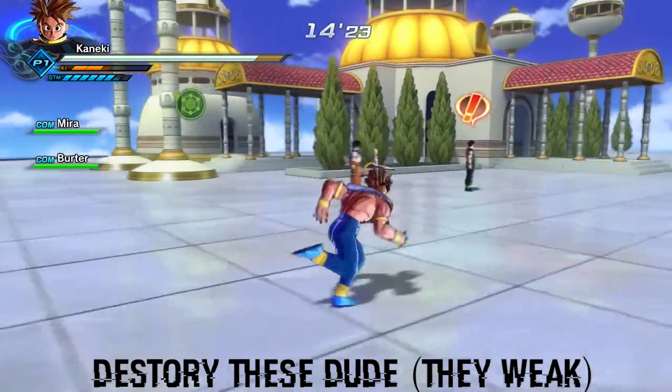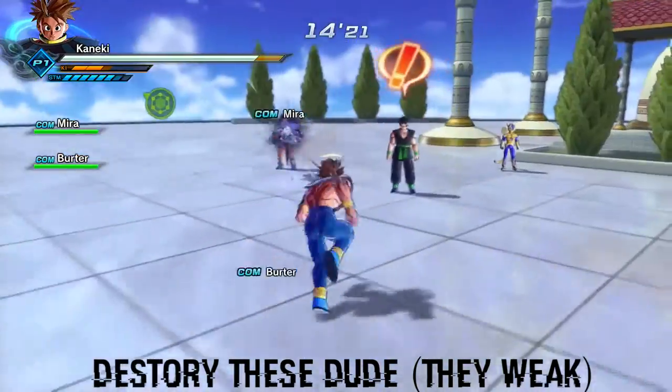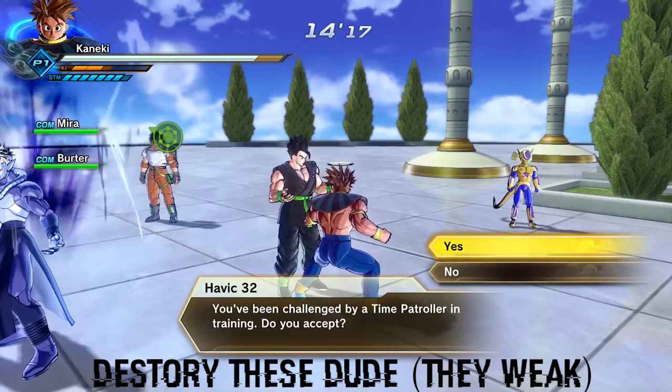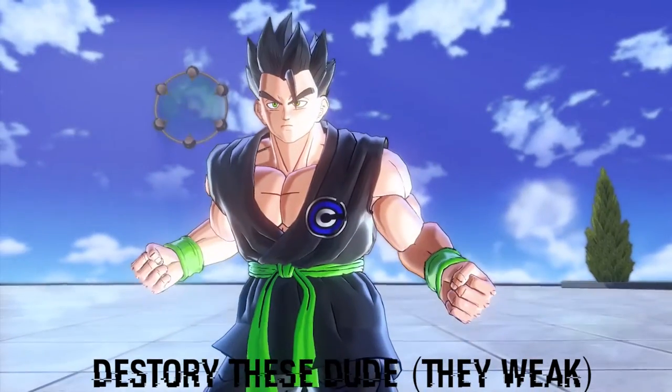After you defeat the initials, these 3 NPC people should pop up — whatever you want to call them. Just click to talk to them. They're going to ask for training or whatever they call it, and just accept it. There's a little cutscene, then I'm just going to beat them all.